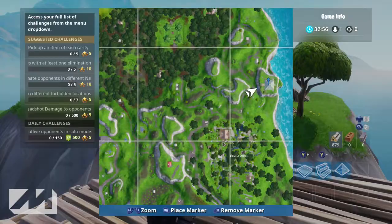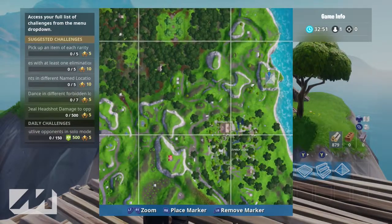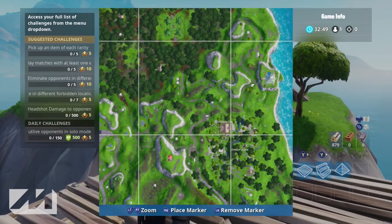The location of this giant turtle is actually where the old fox used to be, to the east of Wailing Woods, just north of Lonely Lodge on the edge of the map. You guys can't miss it — it looks like a pyramid on the mini-map.